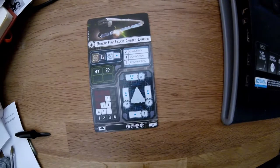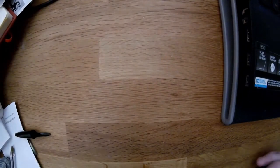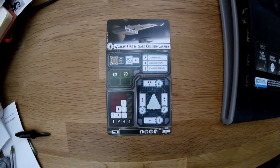It's got four upgrades: an officer upgrade, a crew upgrade, and two weapons upgrades. The Quasar Fire 2 class cruiser carrier has the same command, squadron, and engineering stats, but with slightly heavier weapons and more crew upgrade slots rather than weapons upgrades. So you'd probably have fighter control teams and similar, making it a more effective carrier. I can actually see this working really well in conjunction with Lambda Shuttles, which I already have from the Fighter Squadrons 2 pack.